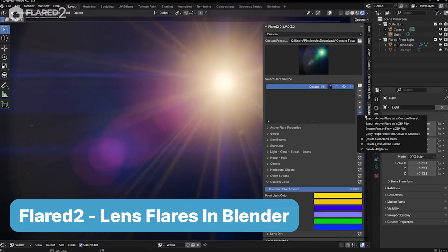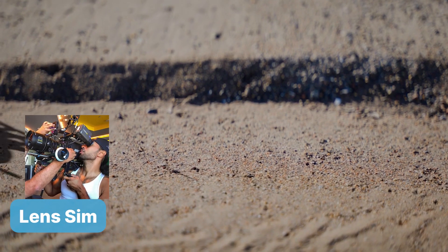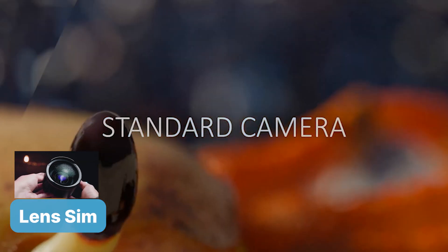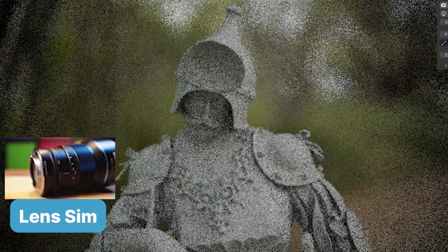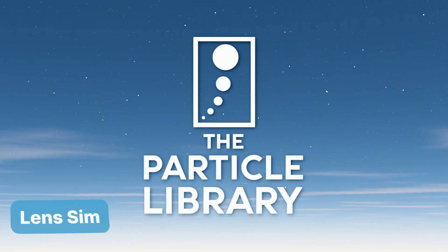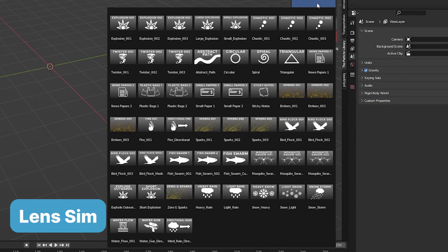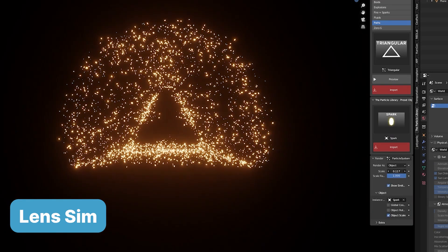But the magic doesn't stop there. For added realism, LensSim lets you tweak your camera to mimic real-world lenses, complete with accurate depth of field and bokeh effects. Your city is starting to look alive — almost too alive. So you dial it up a notch with the particle library: sparks fly, smoke billows, and embers glow, giving your scene the kind of gritty detail that screams something epic just went down here.